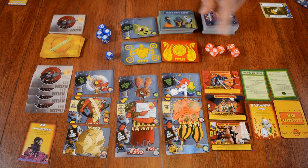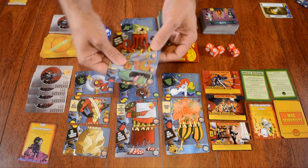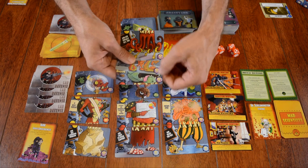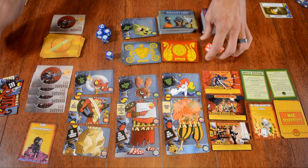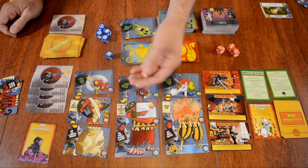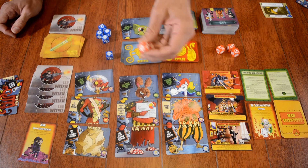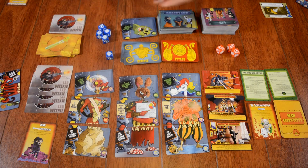Next, there are research projects. If you have some monster parts in your hand and they don't match up to make a monster, but the DNA symbols on the bottom right all match — if you have three of a kind — you can set that aside as your research project. On subsequent turns when you're rolling, you roll two dice. If you get three or more shields or targets, that's a success, and you convert that research project into another monster sample, giving you an extra point.